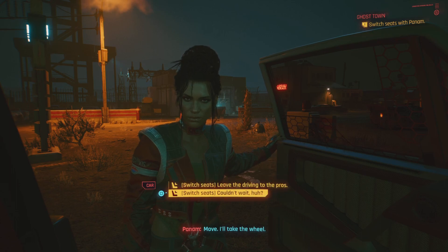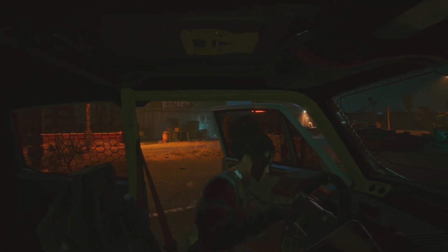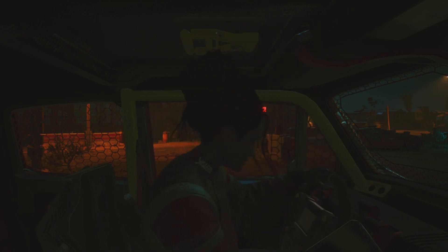First off, she's going to ask you a question. I went with 'let her take the driver's seat' because she seemed like she kind of wanted it. I'm not sure if you say no and stay in the driver's seat whether any other dialogue options will happen.